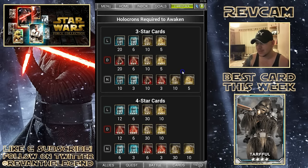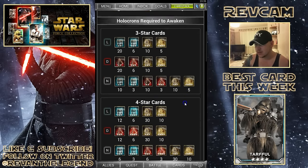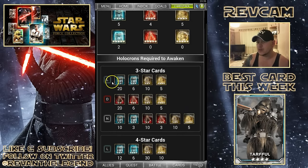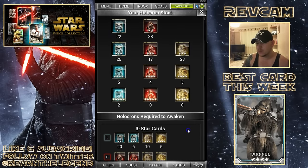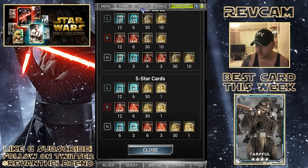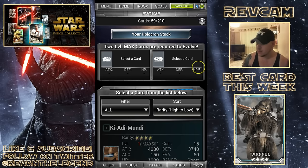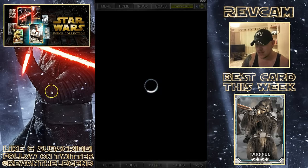I have a five star light card, I've got plenty there - I should be able to do that. Surely I should be able to awaken this resistance trooper. Maybe there's something I'm missing there - you can let me know if you've spotted it. Anyway, I'm going to call it a day there I think. I've got plenty to evolve and enhance, I'm going to work on a few people.